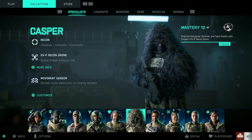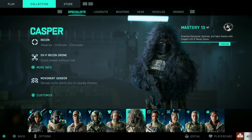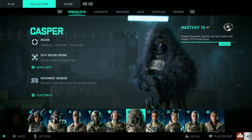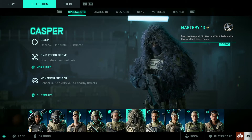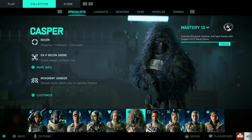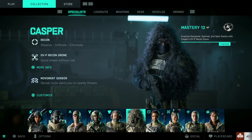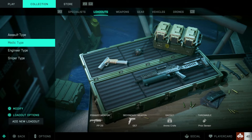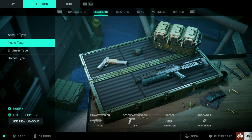I think this is the best setup in the game to level up the fastest. I think playing Casper — you're gonna be able to level up using his drone spotting people. His movement sensor on his suit will alert you when enemies are nearby, so that'll help you stay alive. For the loadout, you're gonna want to pick medic so you have the revive and extra XP from the revives.